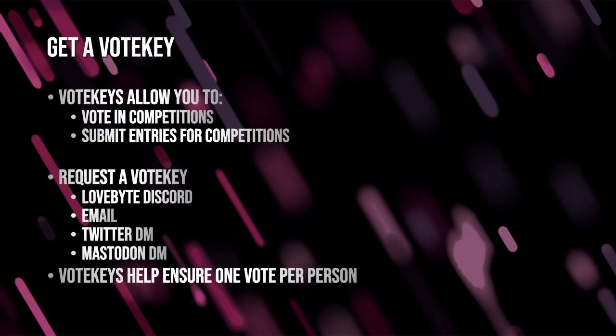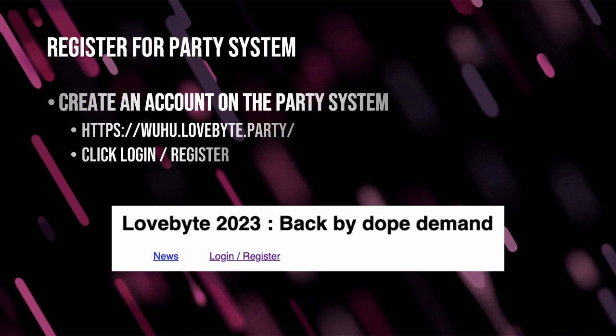Once you have your zip file, you need to get a vote key. A vote key allows you to vote in competitions, and it also allows you to submit entries for competitions. You'll need to request a vote key from the organizers. You can get your vote key on the LoveByte Discord — there is a vote key request channel — or email us, or you can DM us on Twitter or Mastodon. The vote key essentially helps ensure one vote per person. To register for the party system, you need to go to woohoo.lovebyte.party — Woohoo is the name of the software that manages the entries. Navigate to that website and click login/register.